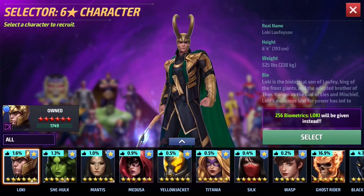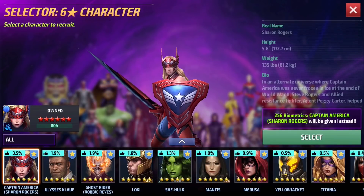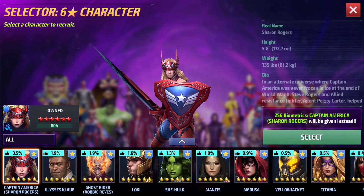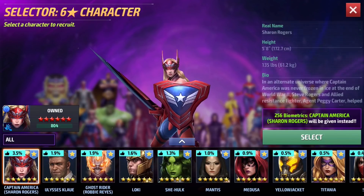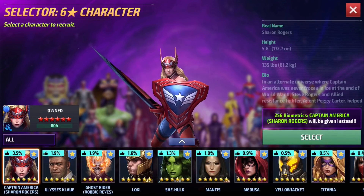Number two is Loki — the prince of lies. He's a very good character, and if you get his latest uniform he can do virtually anything. Keep him out of PVP, but for anything else he is truly amazing. One of the most fundamentally useful characters in the game. And the number one character on this entire list needs no introduction — Sharon Rogers. Literally the best bio sub-character you could pick up. She can do everything: World Boss, Shadowland, Alliance Battle, PVP. If you make mistakes while playing, Sharon Rogers is the character for you — she can take a beating and dish it out.